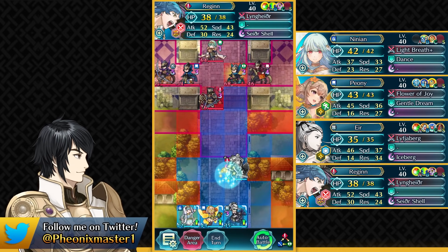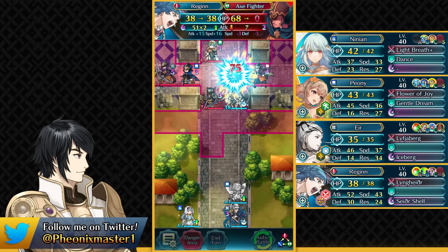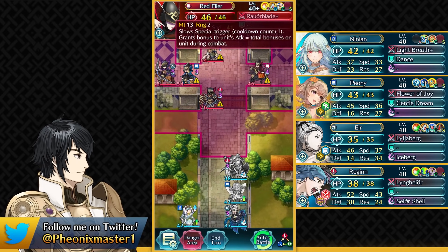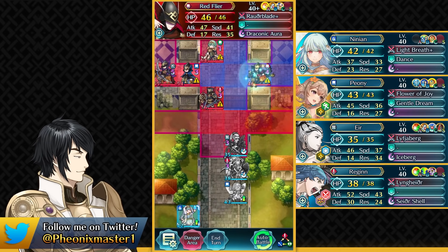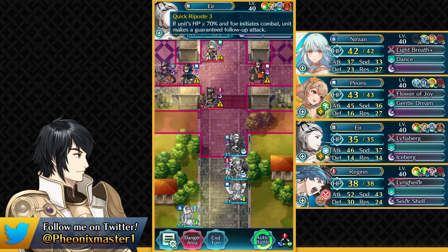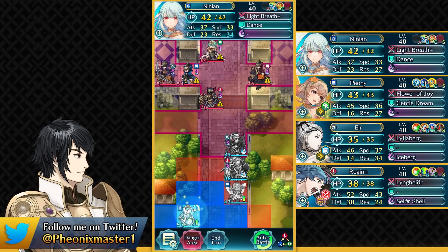You wanna have Regan over here and Dancer up, and you can just take care of this Axe Fighter with Sather Shell — just one-shot him — and then Panic, which is really good because this is the Blade Tome Red Flyer. You wanna have Air Teleport with Outer's Buff to bait out this Red Flyer. Sturdy Impact is really annoying and that's why I've got Quick Riposte, and Air will be fast enough to break through the Sturdy Impact using her Quick Riposte.